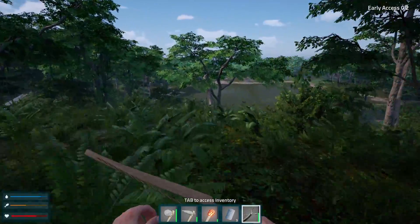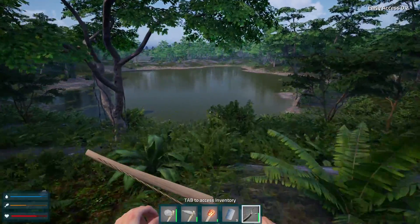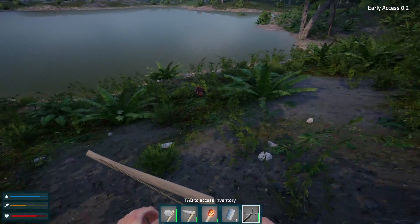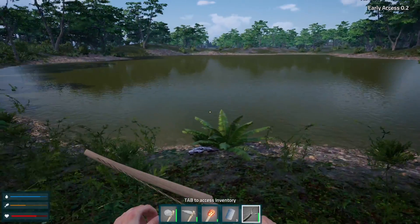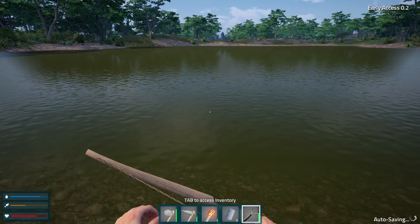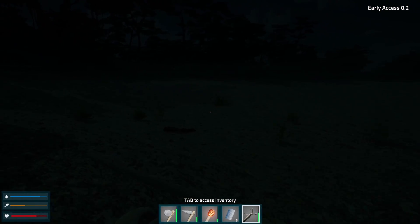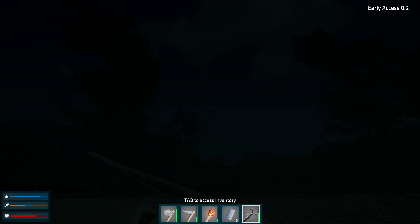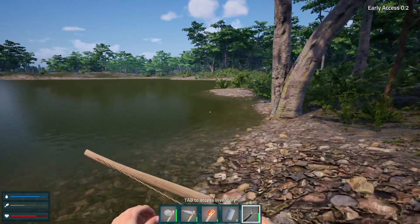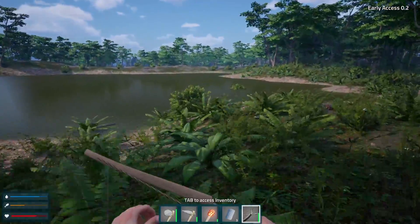I like the change in topography. Look at this — we found a lake! This is cool. I might have even settled over here by the lake if I had known that. Makes me wonder if there's any alligators or anything in there. Let's see if we can swim. We can swim. I don't see any sea life, and I also don't see any breath bar or anything like that, so I have no idea if I'm drowning or not. So I think I'm going to stay out of the water for now, but we know we can go in there at least.